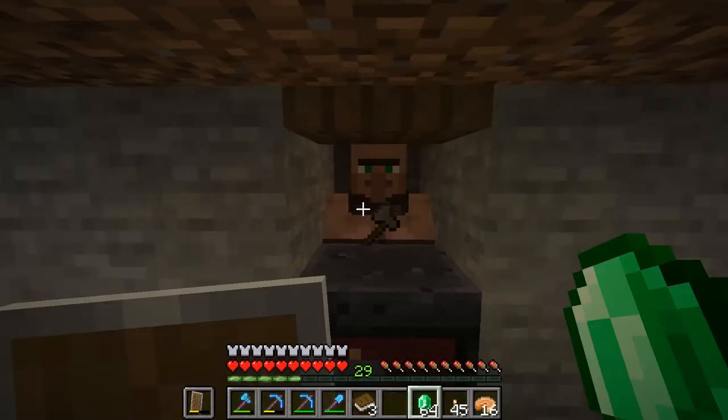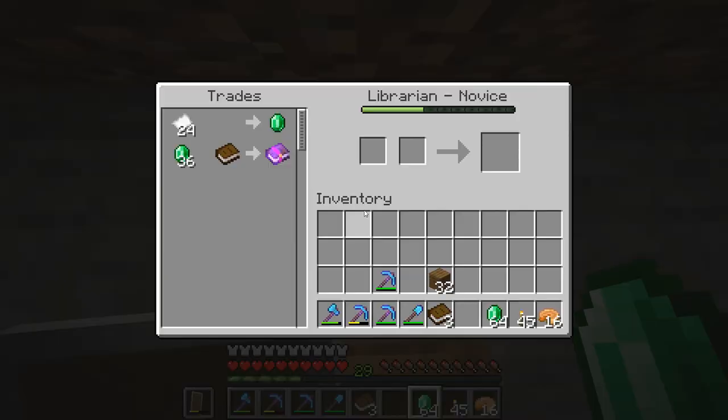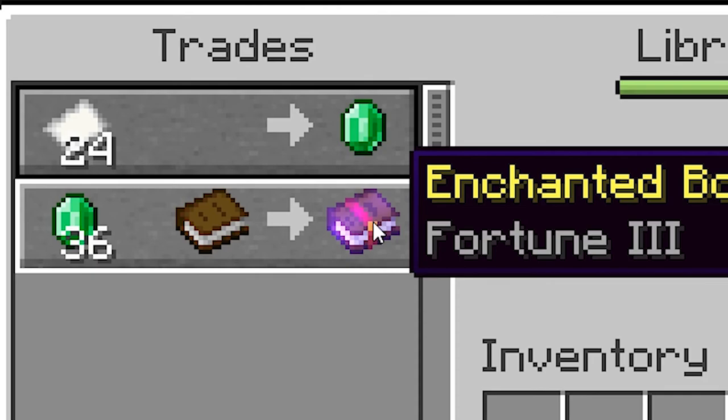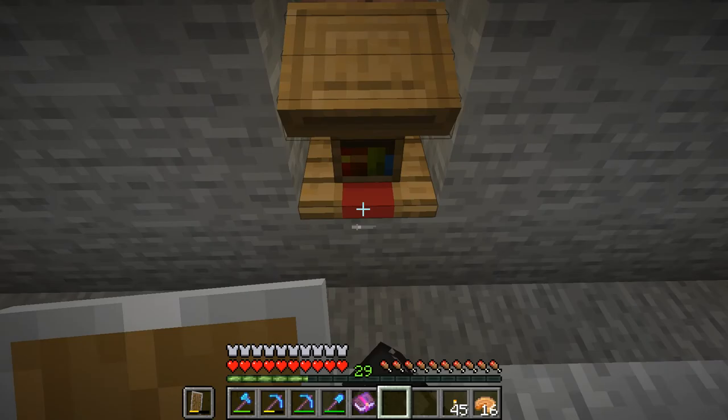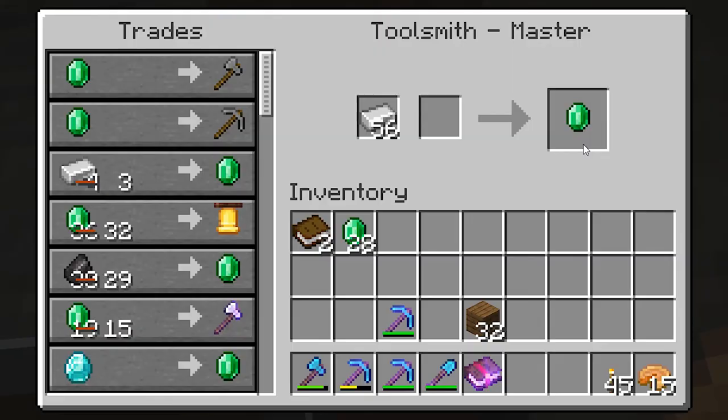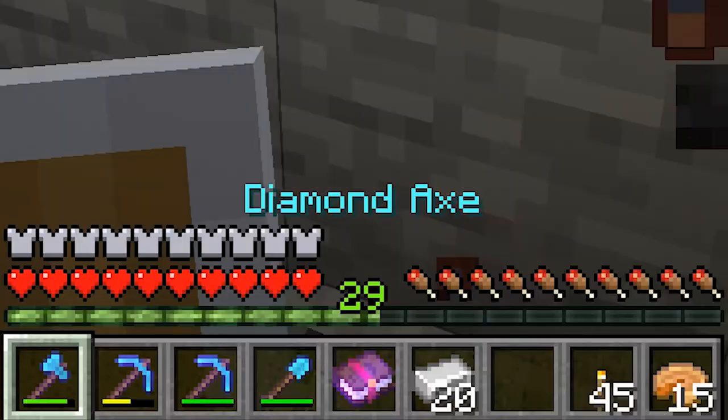I actually did some off-camera work and I built this second layer to the trading hall. I just have some people here to trade me some good books like this Fortune 3, which is going to help us so much. And also just some iron trades. We need some EXP to get to level 30 and do some enchanting. Let's see if we can get level 30.